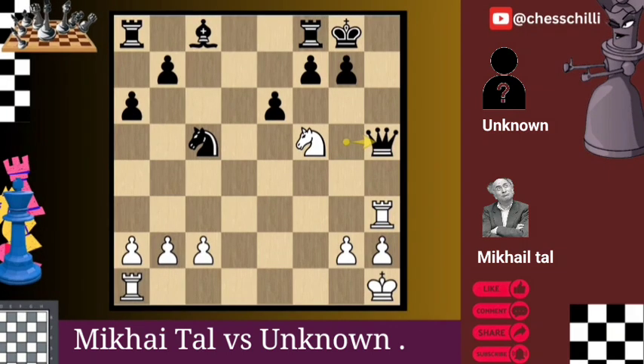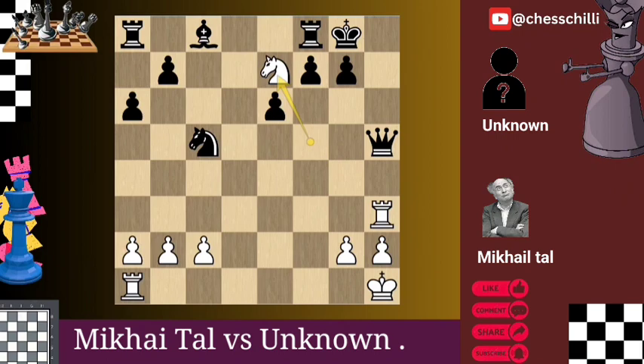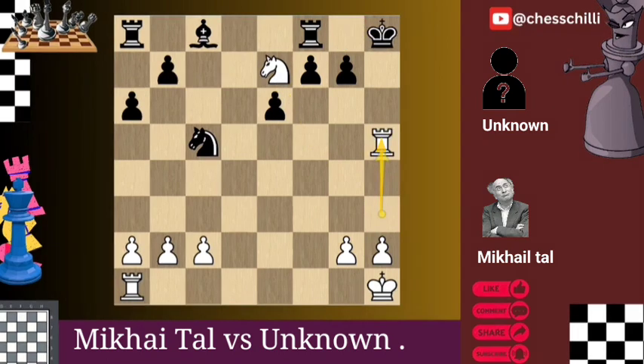Qh5 Qxh5 — a tactical exchange, leading to an endgame where Tal has a decisive advantage. At this point, Mikhail Tal's opponent resigned. Pause the video and think why he resigned and comment your answer. The answer is simple: the knight will go to e7 to give check, so the king will go to h8, and finally Rxh5 — and White wins.